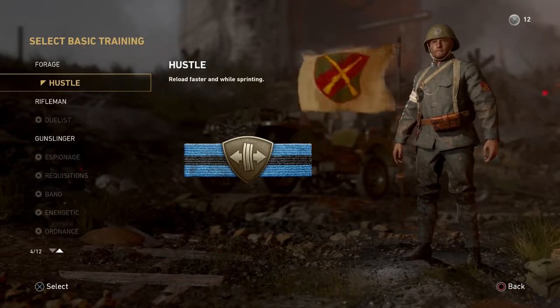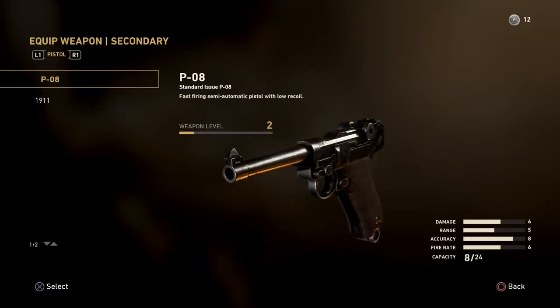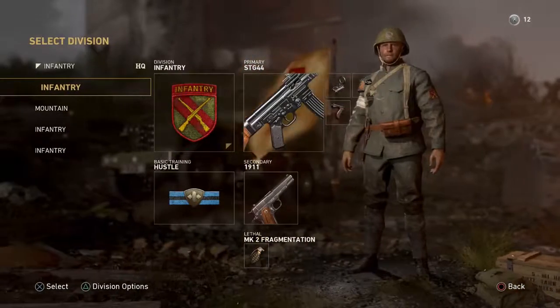For the secondary I use the M1911 — it's a high damage pistol, much higher damage than the first one, and I like it more than the P08. Really the pistols are just personal preference. I always use frags on every class, except maybe on my War class where I use smokes, like with the Type 100. Depending on what game mode you're playing you can swap things around, but I always stick to frags.